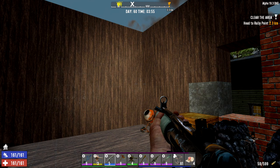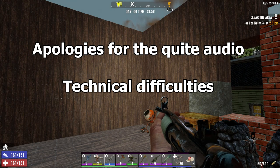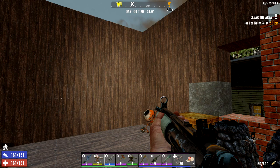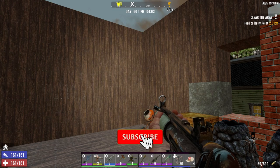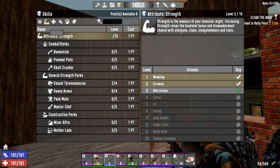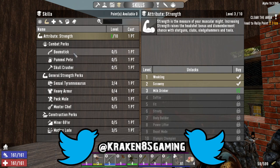Welcome guys, it's Kraken here. Can a nerd survive the zombie apocalypse? It's day number 60, four o'clock in the morning. I'm holding an SMG — I've decided to change weapons. Over the course of the night I was looking at this, and obviously we haven't gone into strength. Even though we've got some nice shotguns, I don't think a nerd could hold a shotgun, and we've got next to no points in there so we couldn't spec into it.